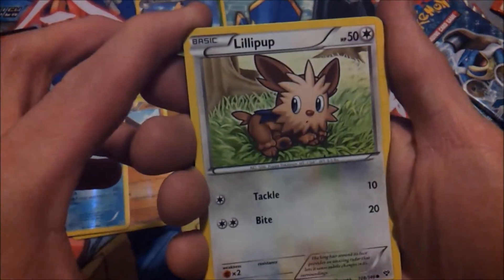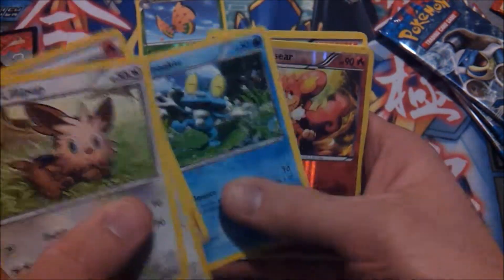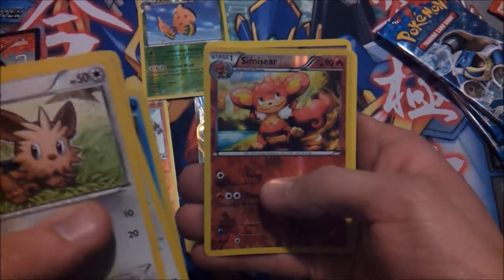We got a Lillipup, Doduo, Slugma, Fire Energy, Froakie — already seen it — it is a Simisear.